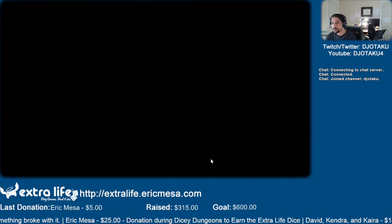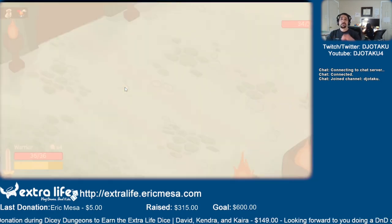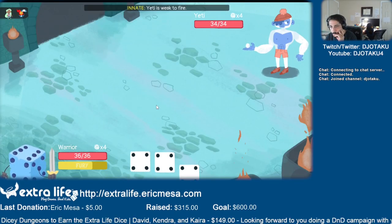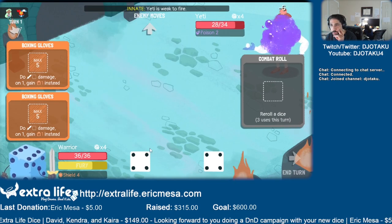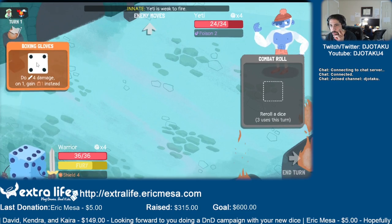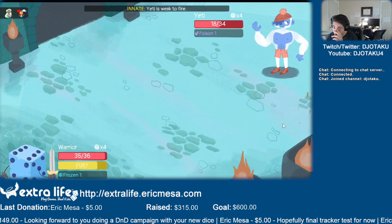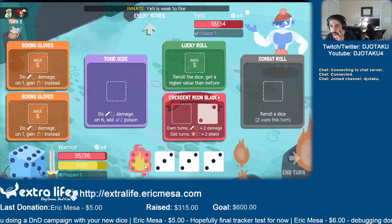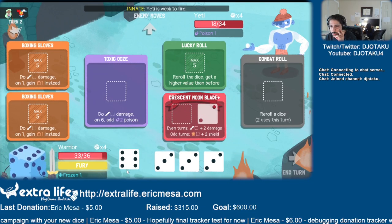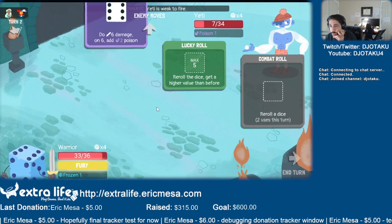We're going to do this one. Nothing I really care about for sale. Go fight the Yeti. All fours - nice! Six shield. Give me something good. Boom and boom. He doesn't have one so he can't freeze all my dice, but he did freeze one of them. We roll this guy - no shields right now, but that's okay. Let's save our limit break for another time. Five damage - boom, boom, and boom, and he dies from poison.